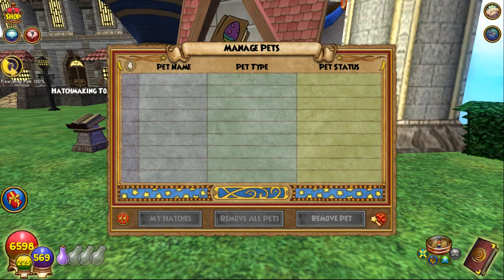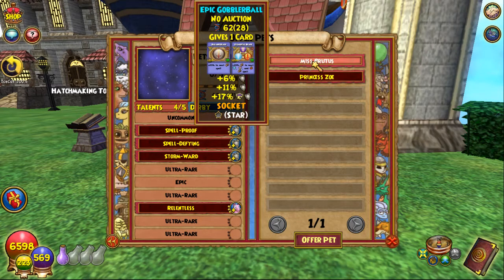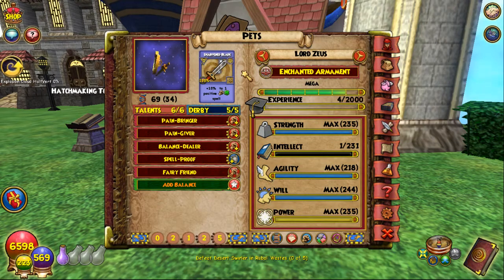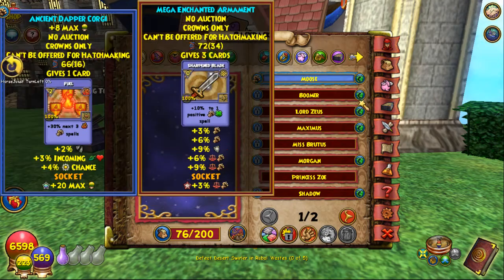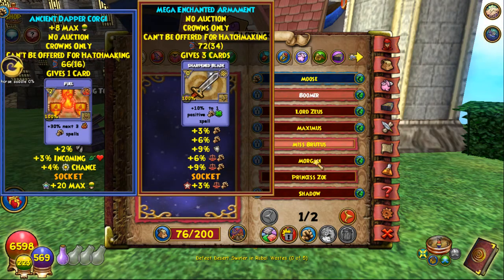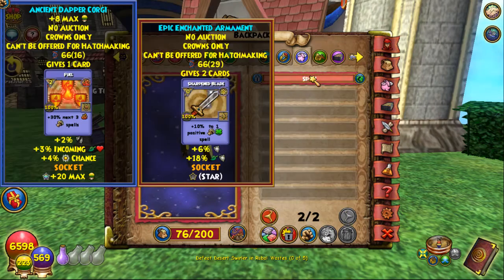Looks like I've got nothing in there to manage. These are the only two pets I can offer, and those aren't much. Looking in my backpack — you can't offer crowns pets except for a few. Gobble ball is not a crowns pet so I can't offer that. Word pet, I can't offer that pet, or that pet, or that one either.